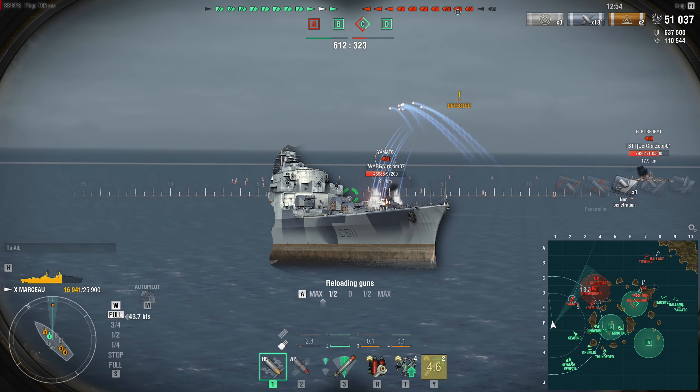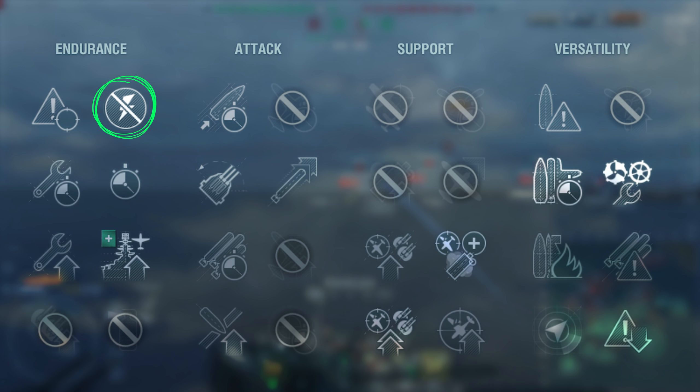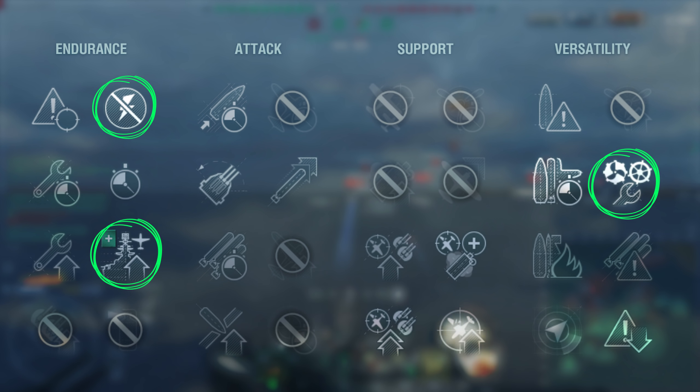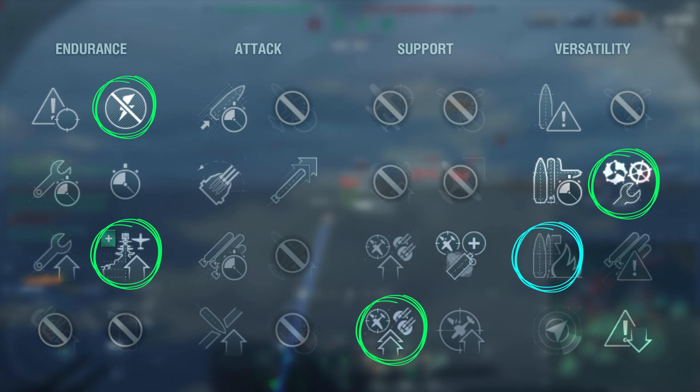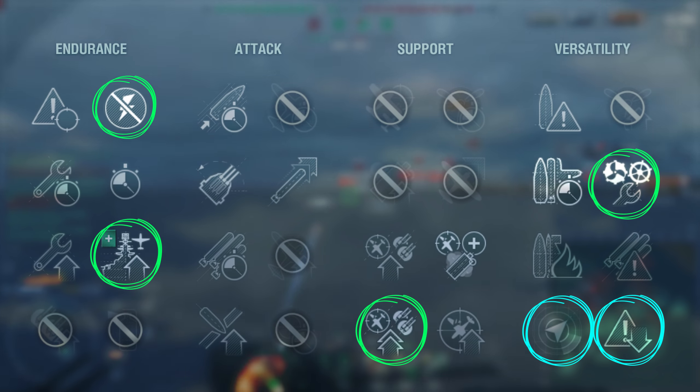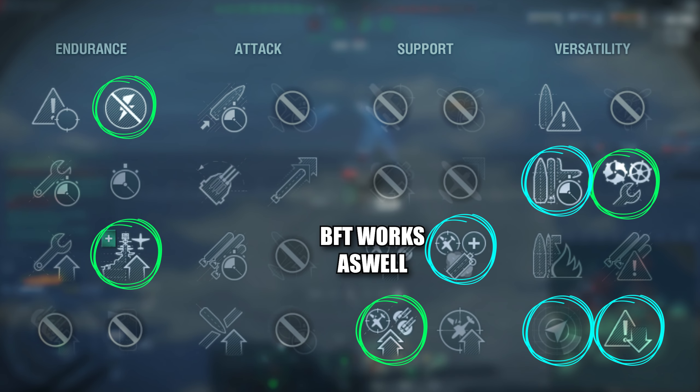This is how you play the half-Colbert. You take Preventative Maintenance, Last Stand, Survivability Expert, and Advanced Firing Training. Then you take Demolition Expert, or save another point for Concealment or Radio Location, so you can hunt destroyers more efficiently. Then put the rest of the skills on Superintendent and Adrenaline Rush.